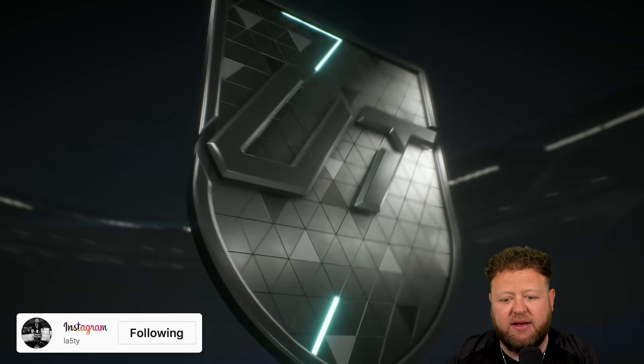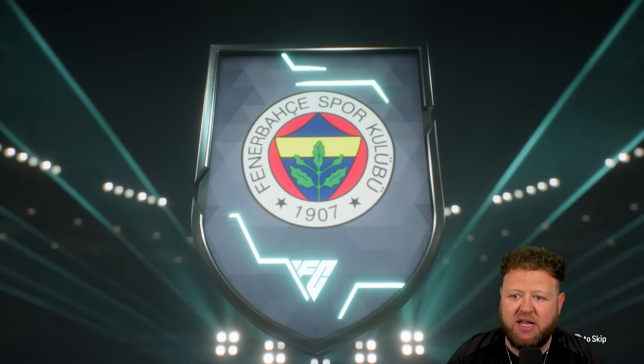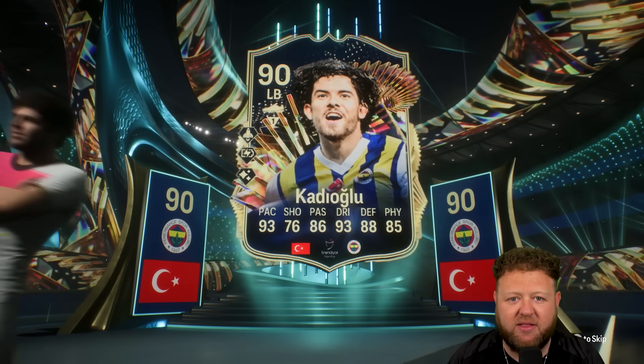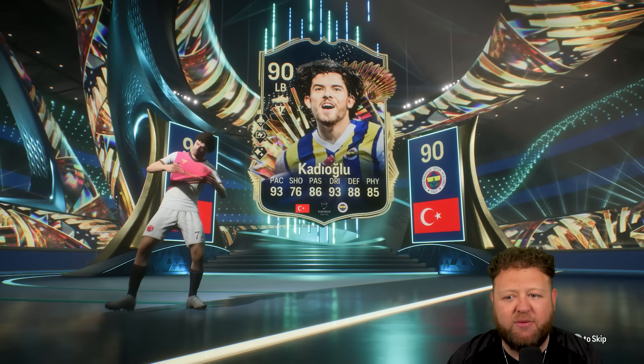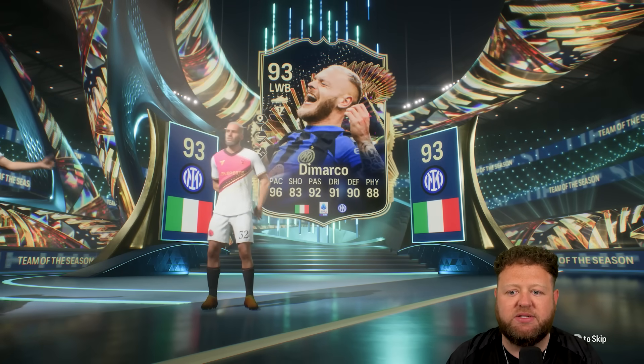So let's get stuck in then. We will have an 84 times 10, an 85 times 10, whatever the SBCs are within that - the player picks, icons, futties, you name it. We've kind of got a little bit of everything today.